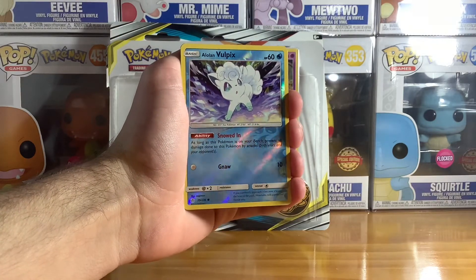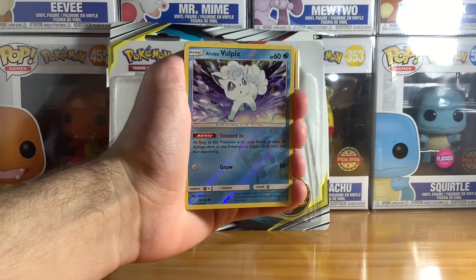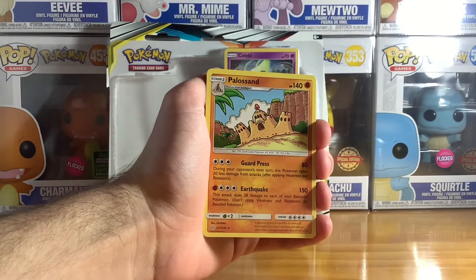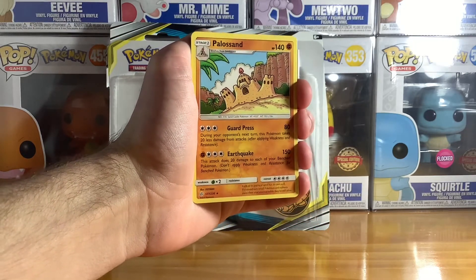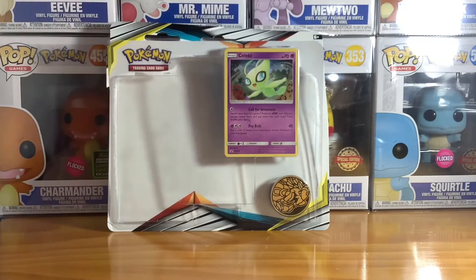Sun and Moon cards always have a good shine on them. And our last card is going to be Palossand. Well, it's pretty strong, he does tons of damage too. And time for our next pack.